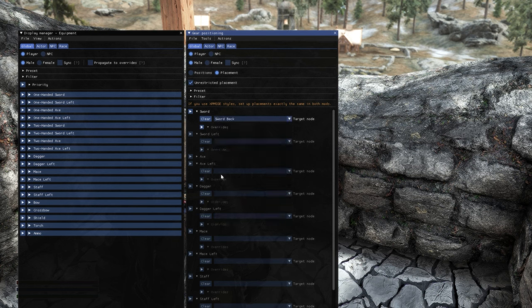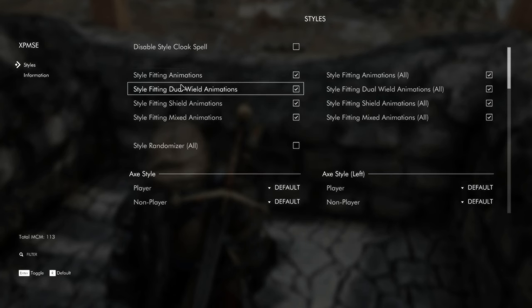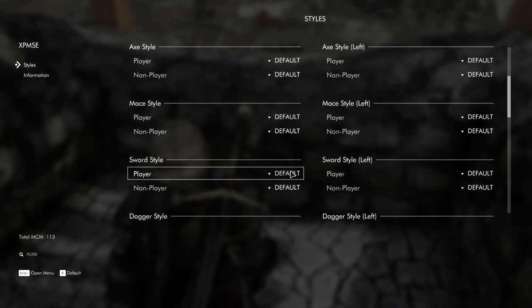After setting the placement in IED, as I have the XPMSE skeleton, I then need to go into the MCM and make sure the animation is proper for where the weapon is now located.